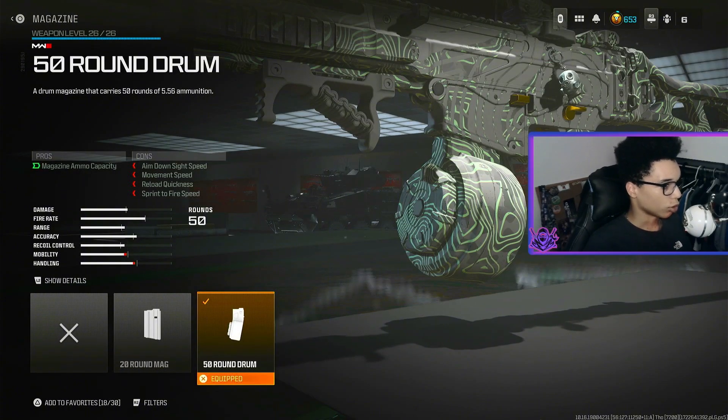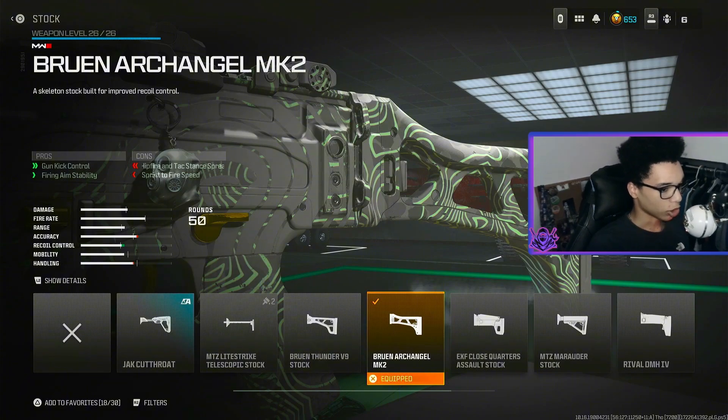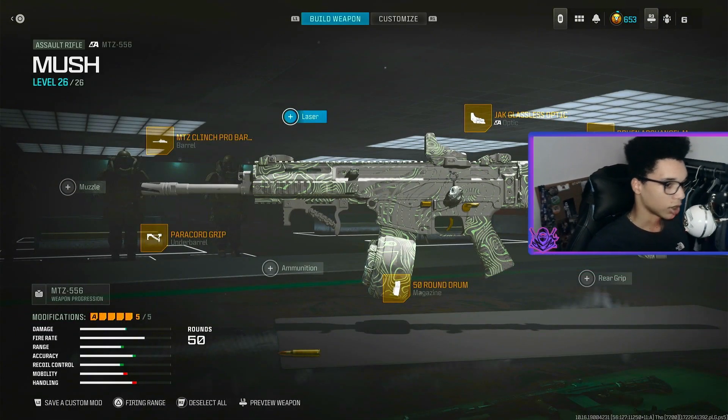For the magazine we are using the 50 Round Drum. For the optic we are using the Jack Glasses optic, and for the last attachment we are using the Brewing Archangel MK2 Stock for gun kick control and fire aim stability. That right there is the MTZ class, let's get on to the fifth loadout.